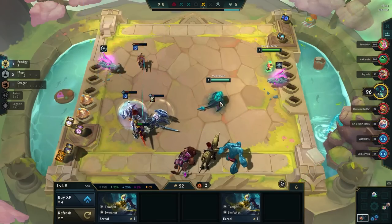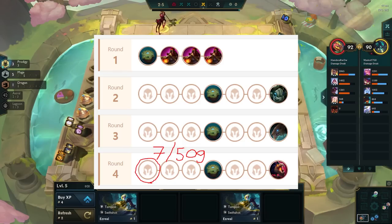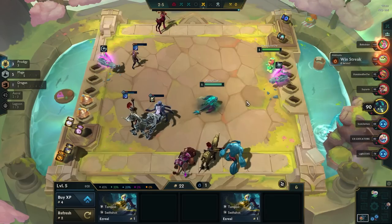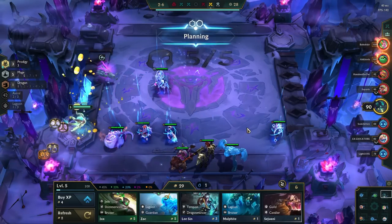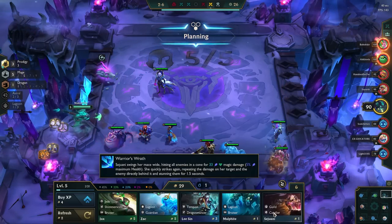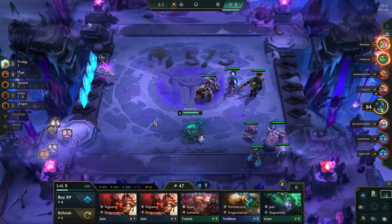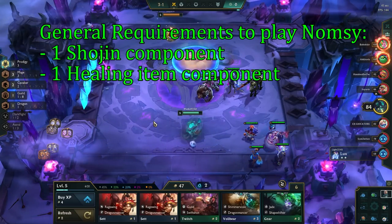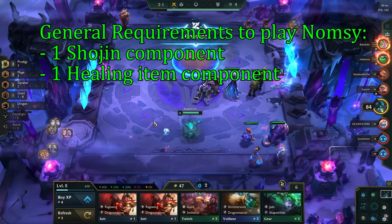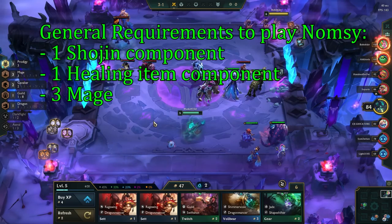The goal with this comp is to be level 7 with 50 gold or more on stage 4-1. Therefore, we can play the early and mid game as if we were playing a standard fast 8 comp — the way we play the early game depends entirely on what opener we hit. From there, we can play for a lost streak or a win streak. After the Krugs round, you should have more direction towards a comp. The general requirements to play Namsi is to have one component for Shojin and one component for a healing item, and you also want to have a mage board currently, as it makes the transition into the mage Namsi board a lot easier when you hit her.